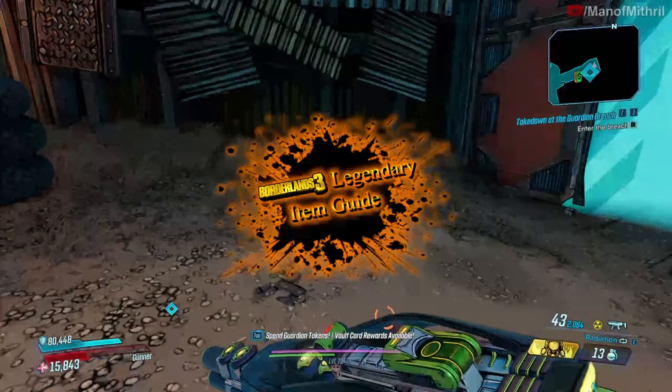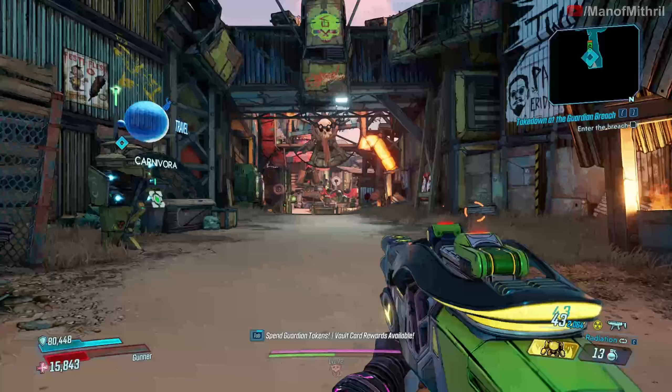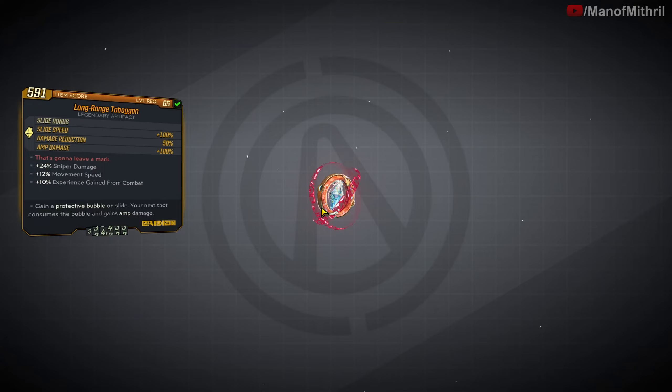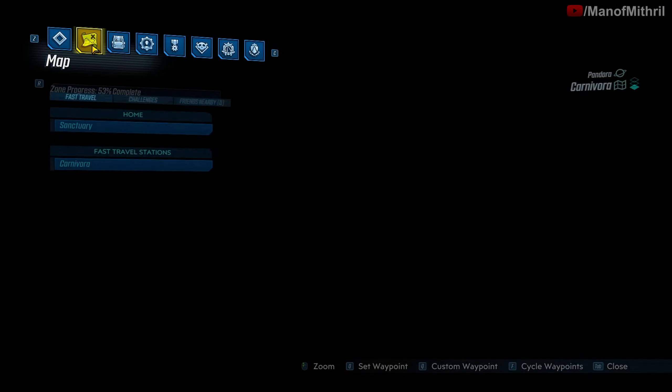All right guys, this is Mithril back with another Borderlands 3 item guide video. Today the item we are checking out is not the Death Rattle but the Toboggan, as you guys can see.